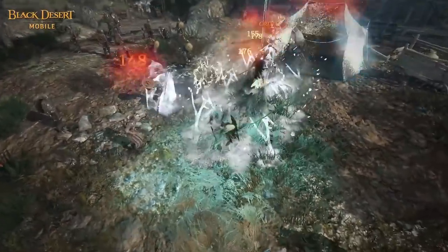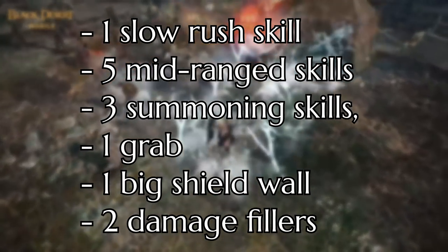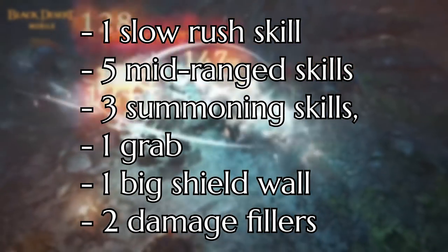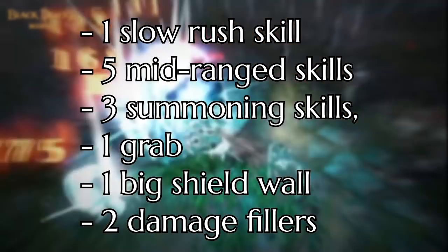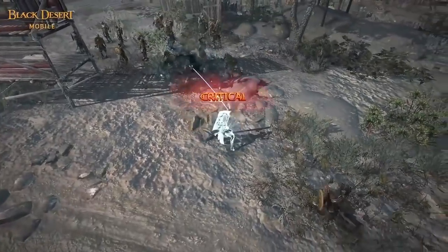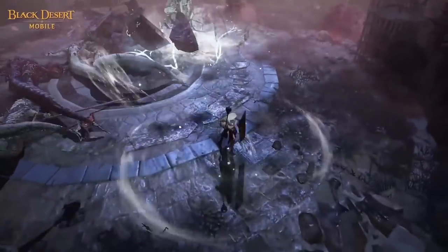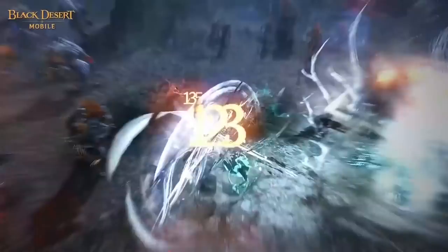Concluding the skills preview, let's organize what this class has to offer: one slow rush skill, five mid-range skills, three summoning skills, one grab, one big shield wall for herself and allies, and two damage fillers. It's hard to tell which skills will have immunities. For arena, I'm sure the grab will have super armor, Command Frost Shield will have forward guard, and Quarantum Charge will have forward guard as well.